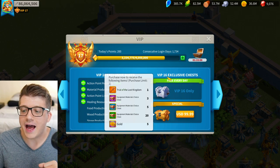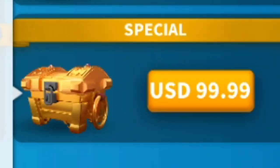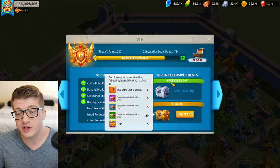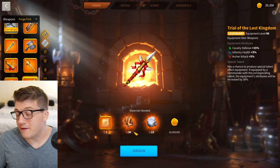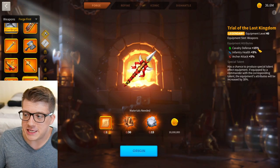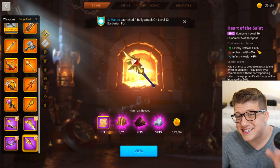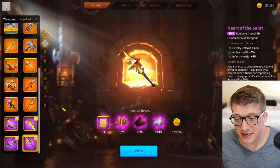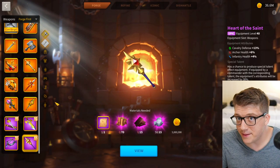The only good thing about the Trial of the Lost Kingdom is that you don't have to forge it — you can just purchase it from the VIP 16 special bundle, which is $100. I would much rather have some legendary equipment material choice chests. Even though you don't spend materials to forge it, it only gives you 15% cavalry defense.